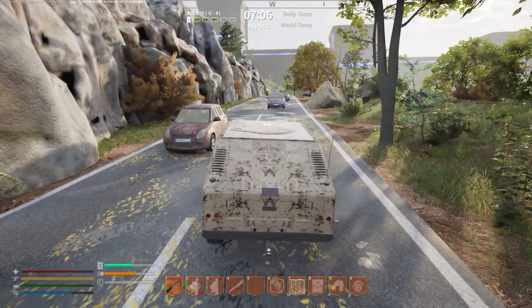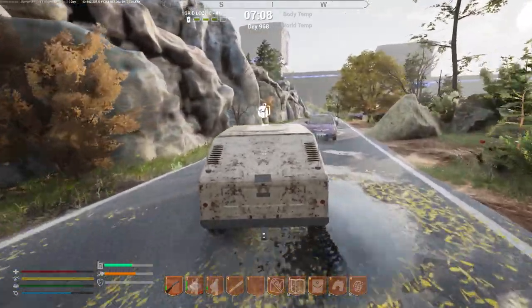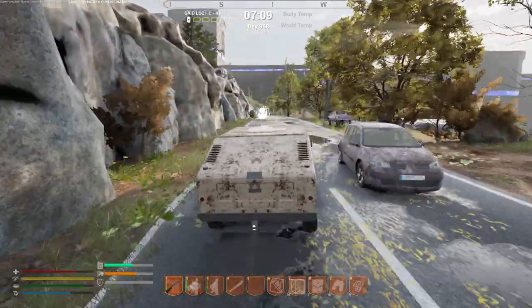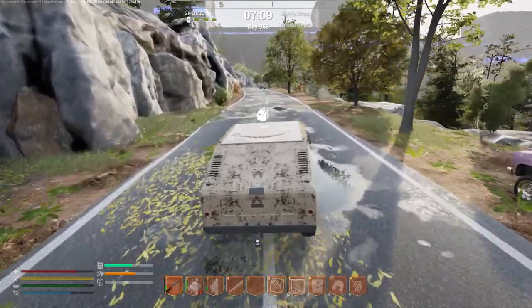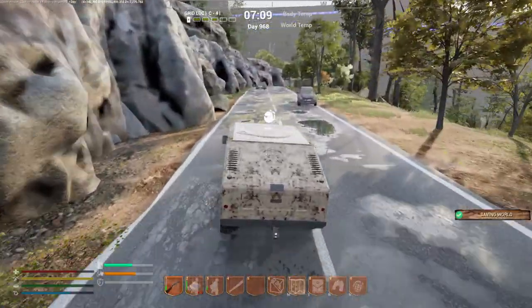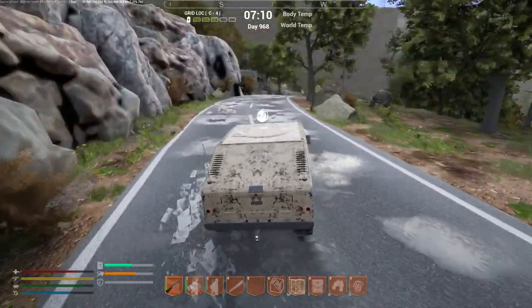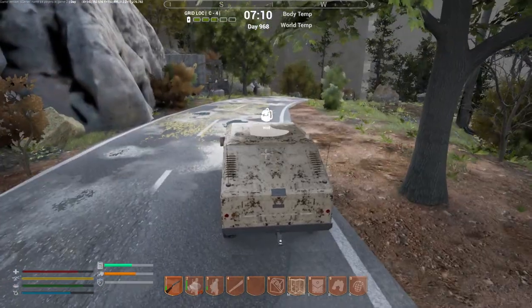Unfortunately the Humvee is a bugged vehicle so if it encounters anything in front of it, it will actually stop. Not that great. Hopefully it will be fixed soon, as well as the physics regarding the cars, because right now it's like they have no weight — you just steer all over the road with them. Kind of sad, especially since I love the Humvees in other games.